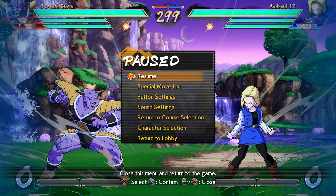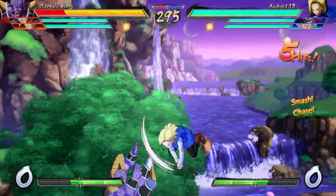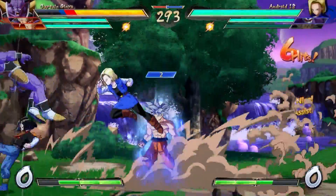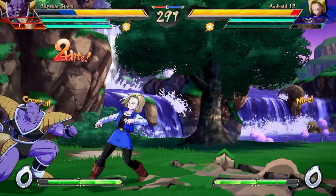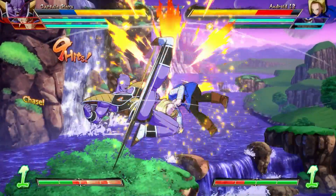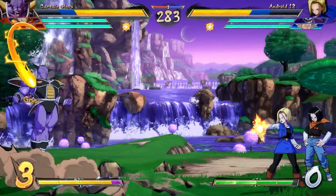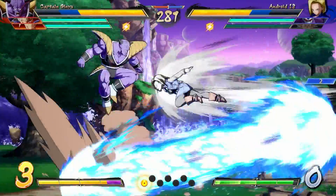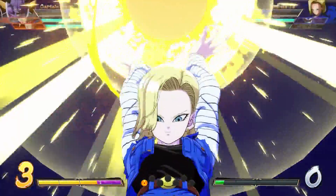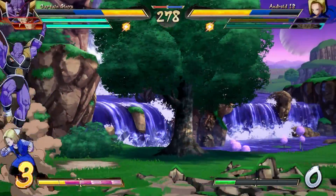When he's not in that first spot, what you want to do is rack up three bars. I wouldn't even suggest trying to do max damage — I shouldn't have done all that jump canceling. But once we have three bars, all I want to do is land a 2H on Android 18, or just get her in a situation where I can switch in the Ginyu grab.